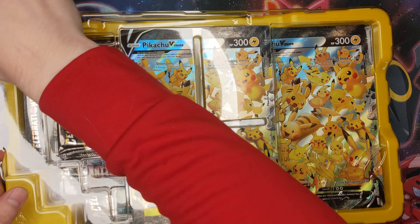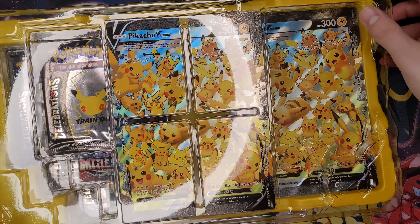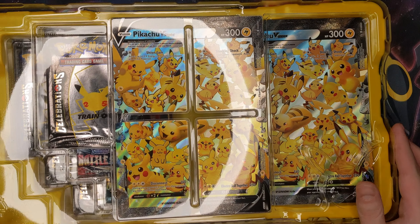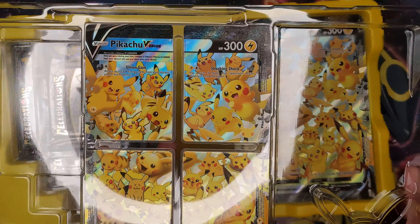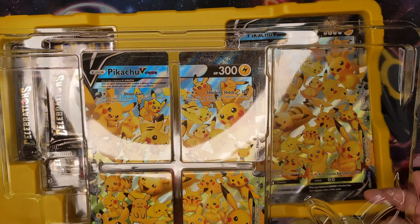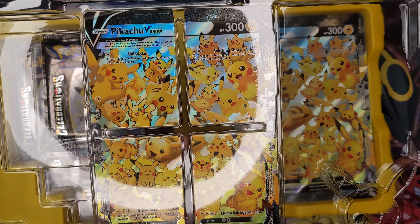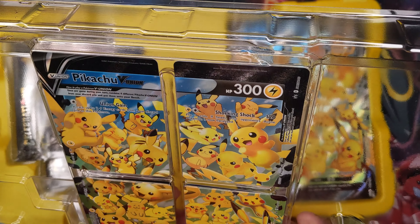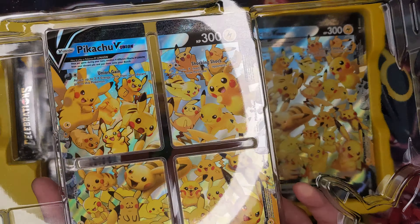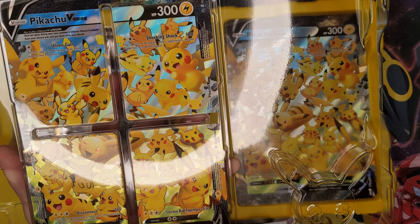We have the Pikachu V-Union set. It comes in a kind of neat yellow plastic piece that I can maybe recycle hopefully. I haven't opened a V-Union card box before — I do have another one not from the Celebrations set that I need to open.